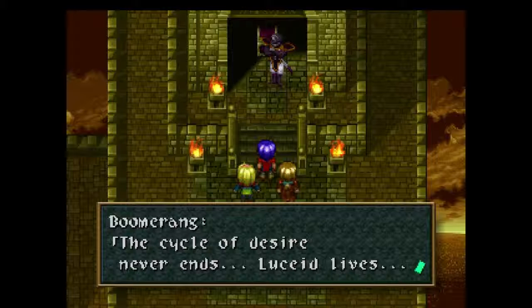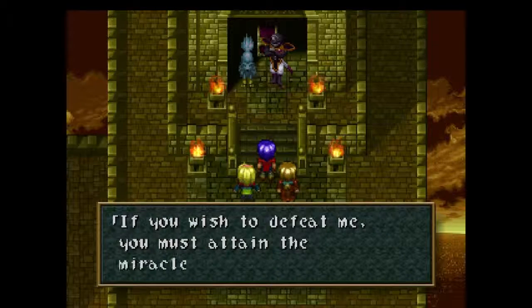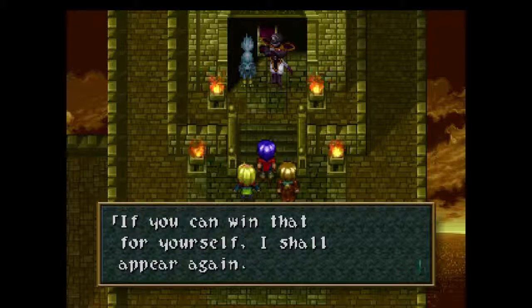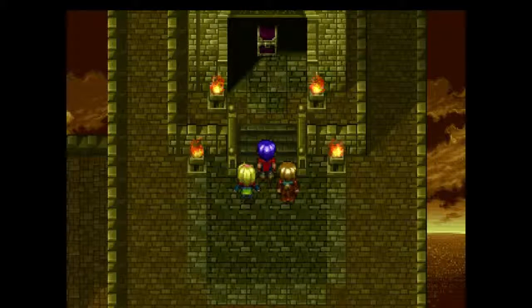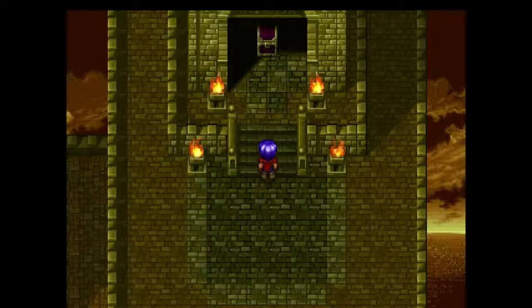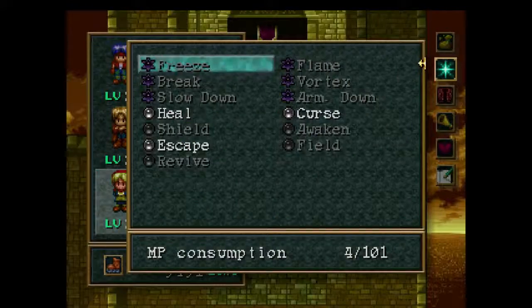Anyways, let's continue on. Boomerang says: 'The cycle of desire never ends, Lucid lives. If you wish to defeat me, you must attain the miracle you seek. If you can win that for yourself, I shall appear again.' He was just testing us — that's interesting. So basically Boomerang just does what he wants.